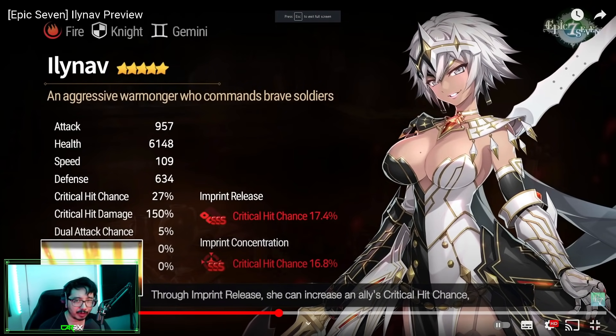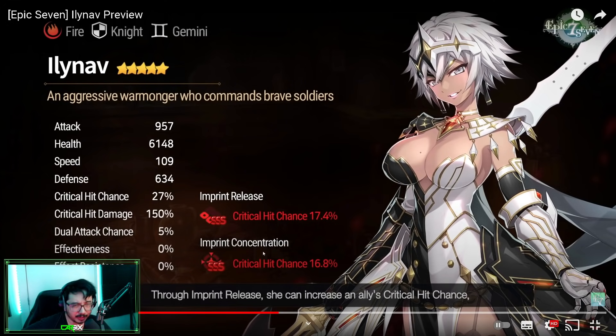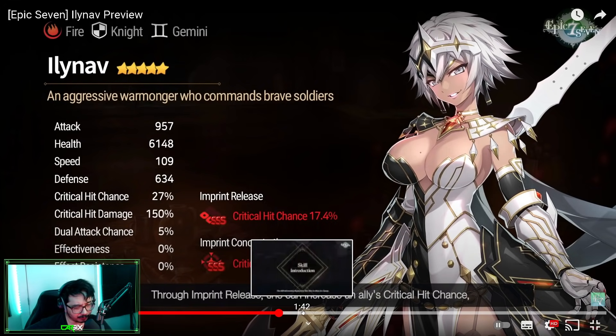We don't have time to watch the entire video, but later today on the Twitch live stream I'll go over every single thing. We'll watch all the videos together, break down each unit, and figure out the nitty gritty. For now we'll go over the basics. Ilinov is a Fire Knight with Crit Chance imprint and self-imprint — one of the best imprint concentrations you can get. So if you were planning to whale out for Ilinov, this is a very nice imprint to get multiple copies for.